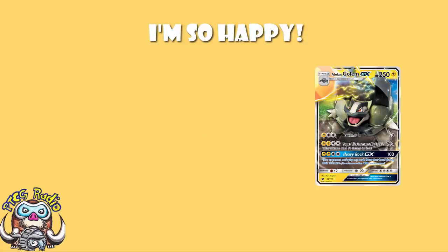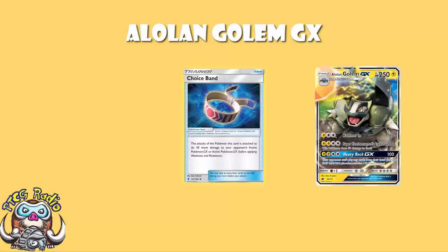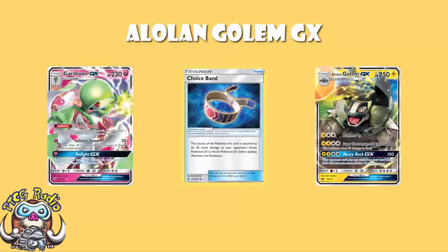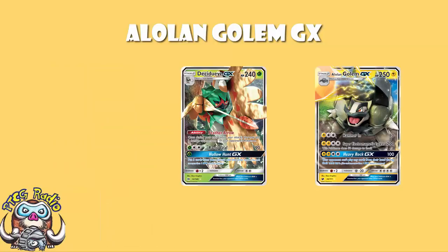It all revolves around Alolan Golem GX. I have long been a fan of this particular card, because it's powerful. The main attack, Super Electromagnetic Tackle, does 200 damage for 4 energy. That's a lot, both in terms of energy and in terms of damage. But 200 is immense. You add a Choice Band on there, you're getting rid of Gardevoir GX, you're getting a one-hit KO on Zoroark GX. There's the odd Pokémon like Decidueye that might survive this hit, but most Pokémon will go down to a Super Electromagnetic Tackle with a Choice Band.